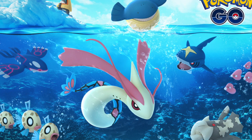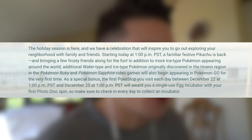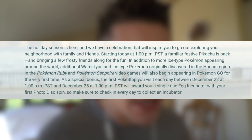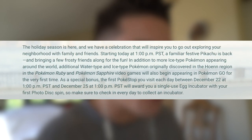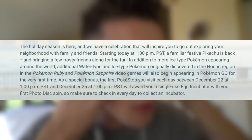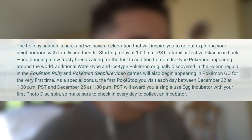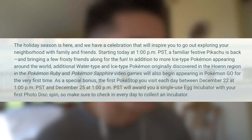Let's hop into the article and see what's happening with this update. Trainers, the holiday season is here and we have a celebration that will inspire you to go out exploring your neighborhood with family and friends. Starting today at 1 o'clock p.m. PST, a familiar festive Pikachu is back, along with two more Ice-type Pokemon appearing around the world. Additional Water-type and Ice-type Pokemon originally discovered in the Hoenn region in Pokemon Ruby and Pokemon Sapphire will also begin appearing in Pokemon Go for the very first time.